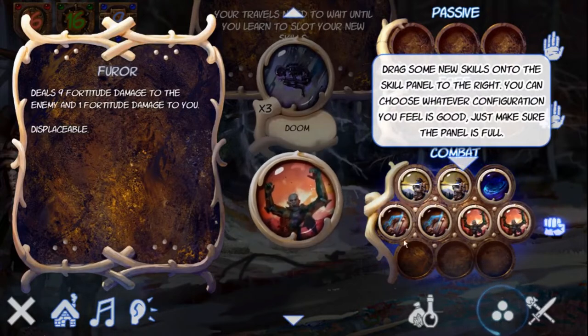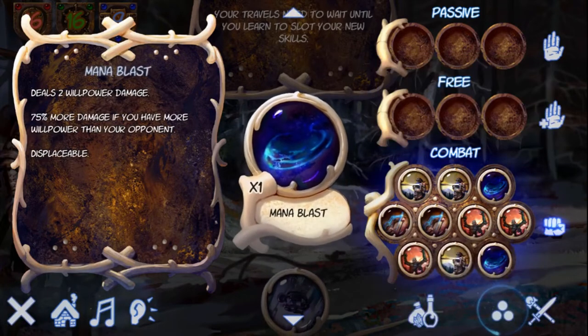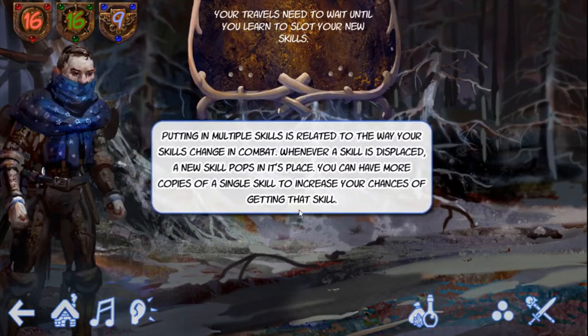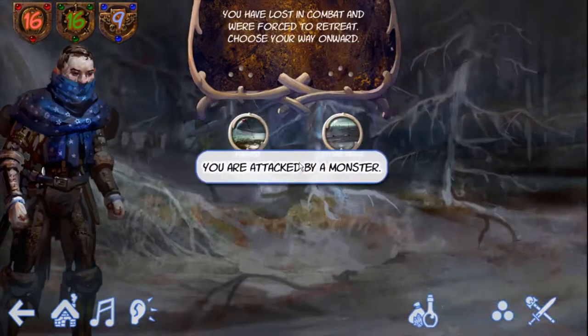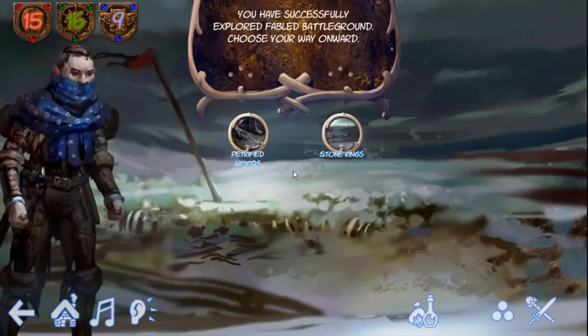Let's drag in some Fuhrers — we will go with the fortitude route. Doom is just about as good, but the combination of Doom and Fuhrer doesn't make much sense, because you only have to deplete one of the enemy stats in combat, not two. And Doom deals willpower damage.